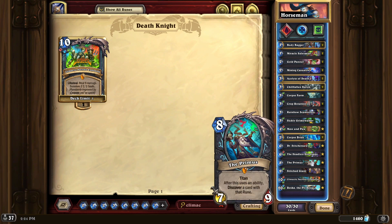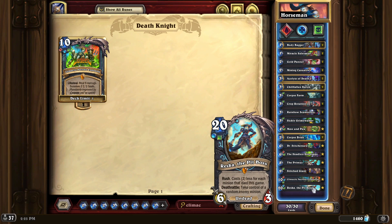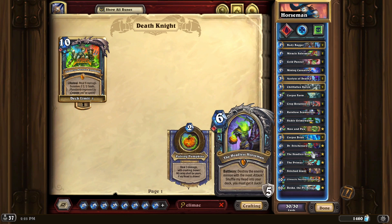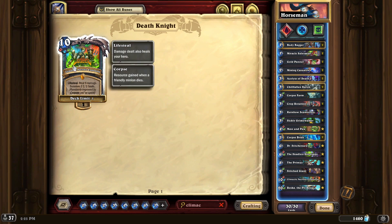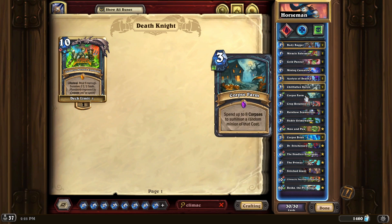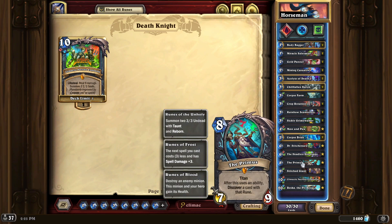If you're a returning Death Knight player, you should already have The Primus from the previous season, same with the Explosion and the Pit Boss. When I went to make this deck I only had to craft two star cards. Mon Paw is another one that's very handy at generating and spending corpses — again, you've got to spend corpses to get a higher damage. If you're getting low on life, The Primus is great: when you destroy a big minion with Runes of Blood, the minion gains health but your hero gains that health too.